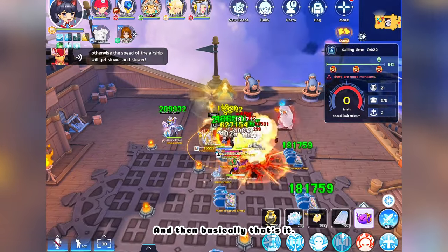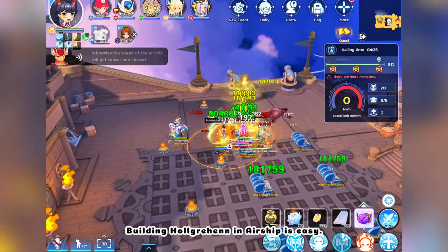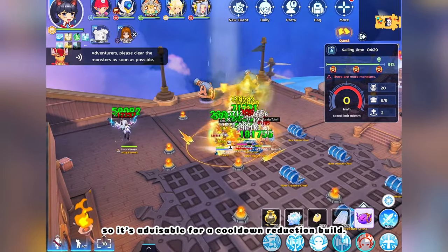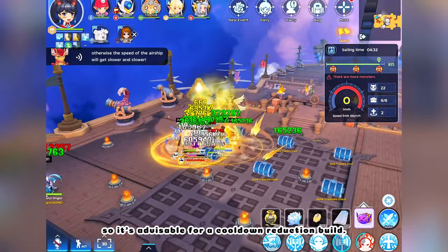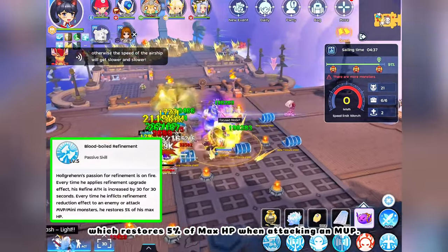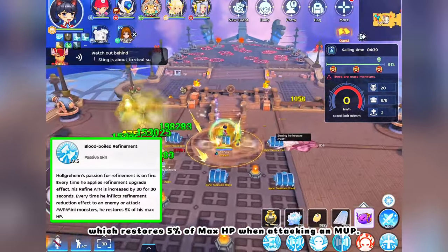And basically that's it. Building Halgrihin in Airship is easy — you just need to consistently apply the debuffs, so it's advisable for a cooldown reduction build. And no problem for sustain either because of Blood Boiled Refinement, which restores 5% of max HP when attacking an MVP.